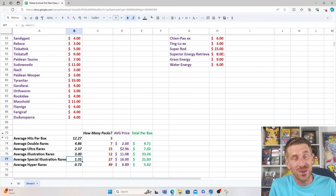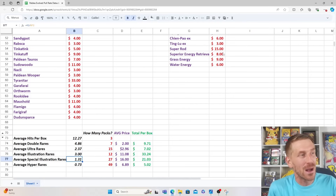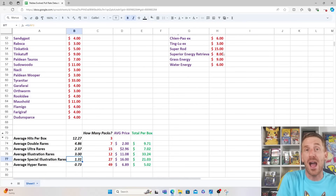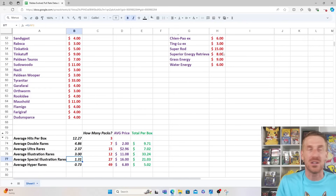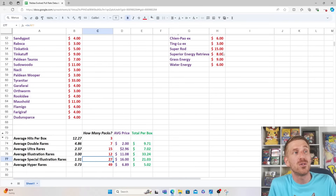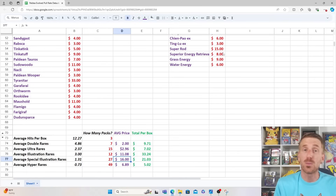When it comes to Special Illustration Rares, you get 1.31 per box — way better pull rates for Paldea Evolved than what we're experiencing right now, where you get about 0.5 per box and have to open two boxes to get one. Back then with Paldea Evolved, it was 1.31 per booster box, absolutely insane — one out of every 27 packs as opposed to now, one out of every 70 packs. The average price point still holds fairly strong at $16 a piece.